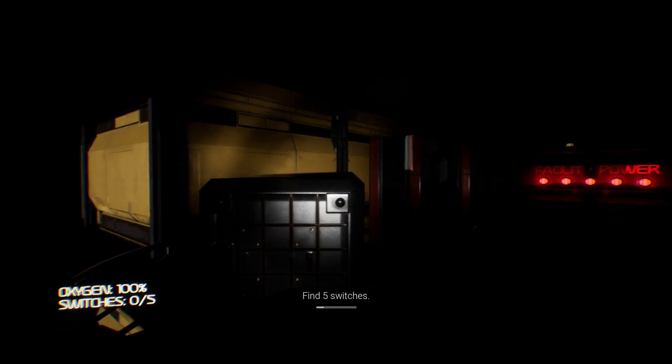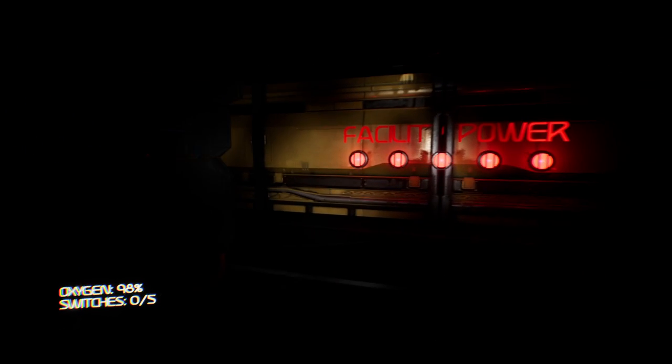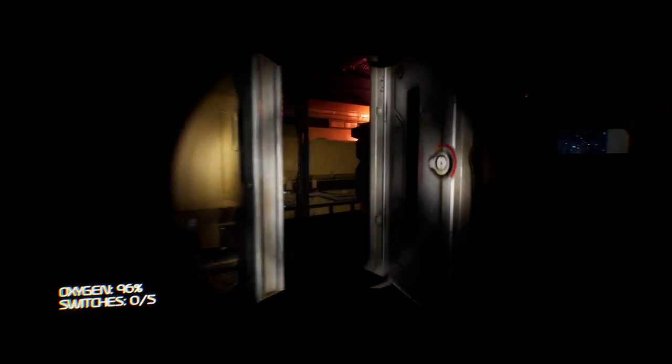This looks really good so far — that Bonnie on the menu. Controls are: press F to use your flashlight, WASD to move, Shift to run, left mouse button to interact. Objective: find five switches. I'm wondering what I'm playing as — like a Doom character? Look at the top of my head, I'm in like a suit or something. Alright, let's find these five switches. Wait — oxygen meter and switches? So I have a limited amount of time to find them. These doors are locked. What does this say? Facility power.